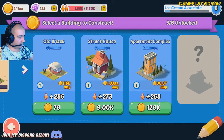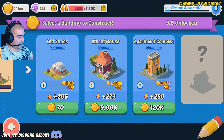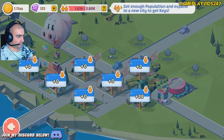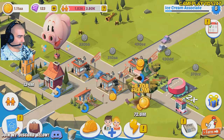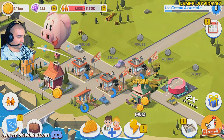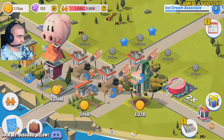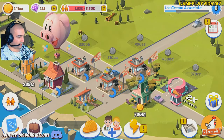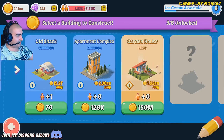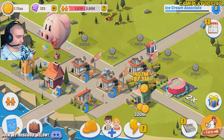Whoa, hang on — street house. That's generating a lot of money. Why does that generate me so much money? The street house gave me a lot of money from what I saw. Got two times profits — it said AA for some reason. Was that a glitch? See how it's saying AA there? Why is that? I've got no idea what's going on there.